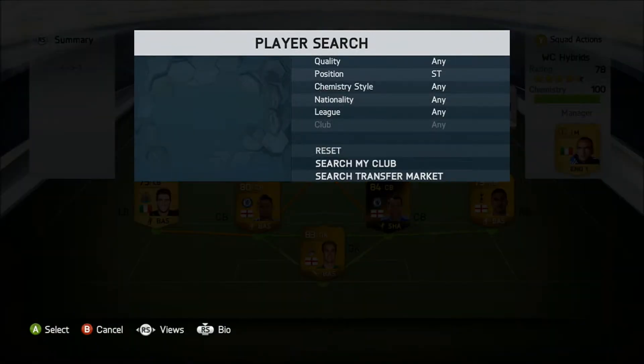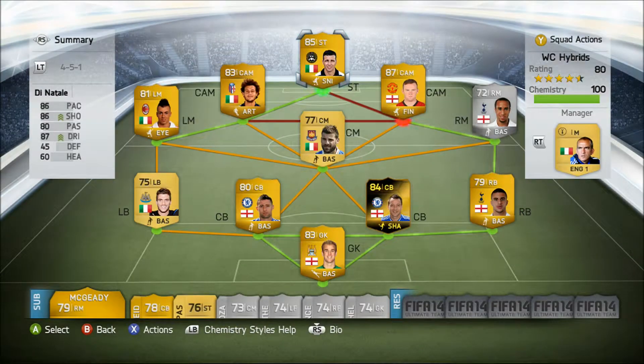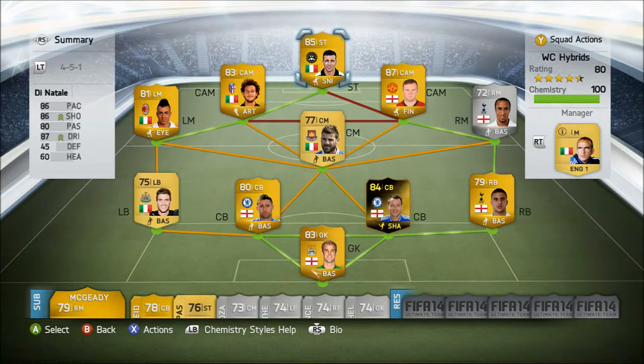At front, we have Antonio Di Natale, 85 rated, plays for Udinese from Italy. Key stats: 87 dribbling, 86 shooting and 86 pace, and he costs us 8,800 coins.